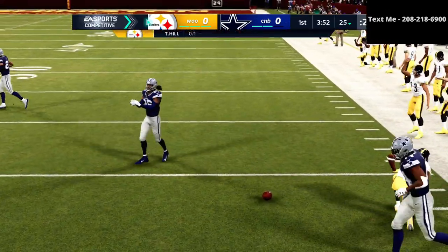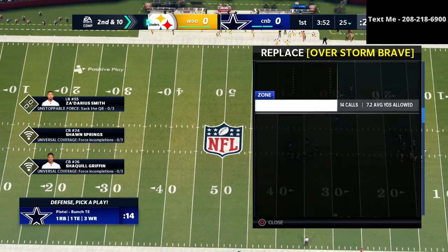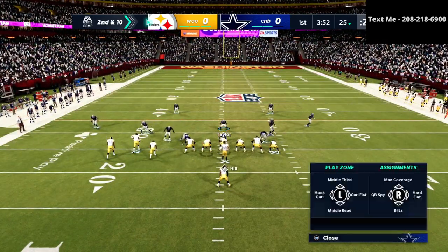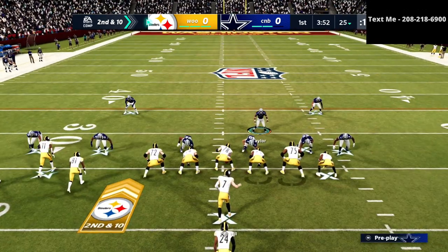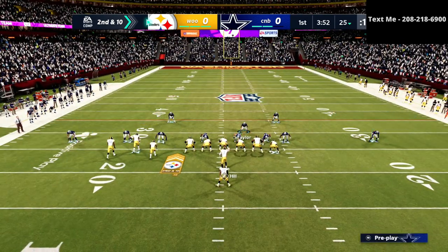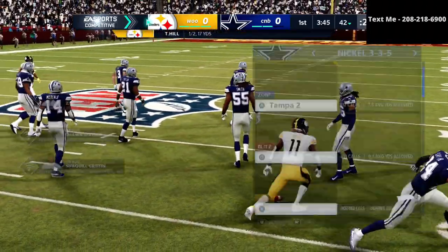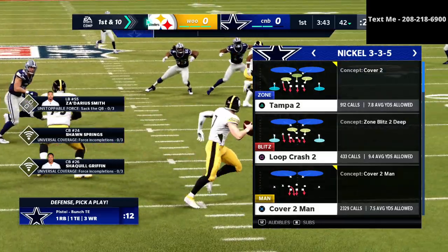Starting off, I'm in my nickel 3-3-5 wide defense — it's been the best defense all season long, the best defense in Madden 21 right now. If you want my entire nickel 3-3-5 wide defensive guide, I'll leave a link in the description. We're doing a lot of different things with match coverage principles, zone drops, and various adjustments. It can be run as a match defense, zone drop defense, blitzing defense, run defense, or a man-to-man pressure defense — it's very flexible and versatile.